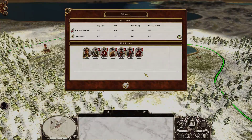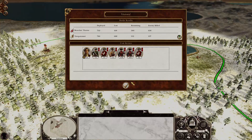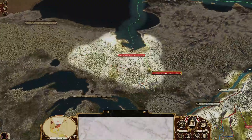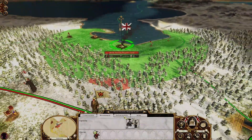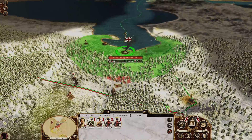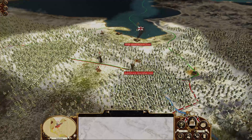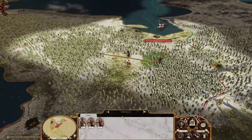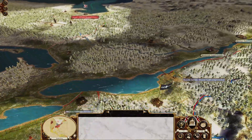Look at that — they pretty much lost their entire army and we only lost 168 men. Excellent! Now we're going to wait for that new unit of Hessians, replenish, and then pursue them. They've got a place called Jellalamend — interesting name.